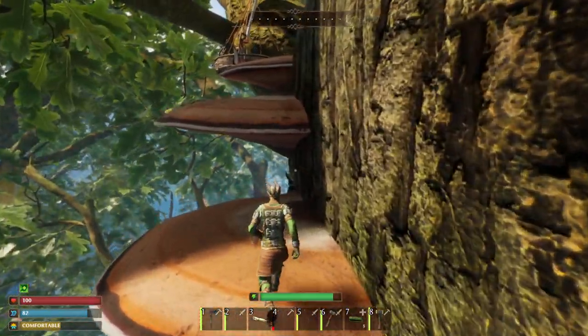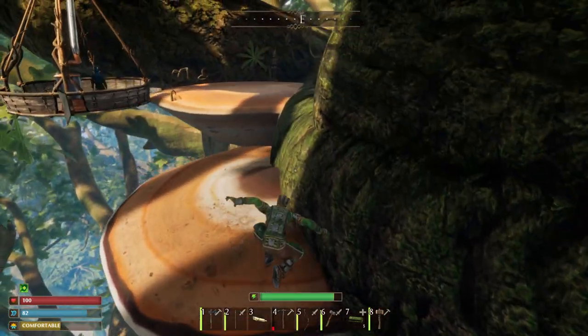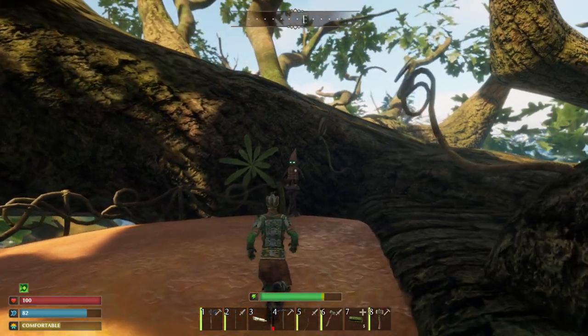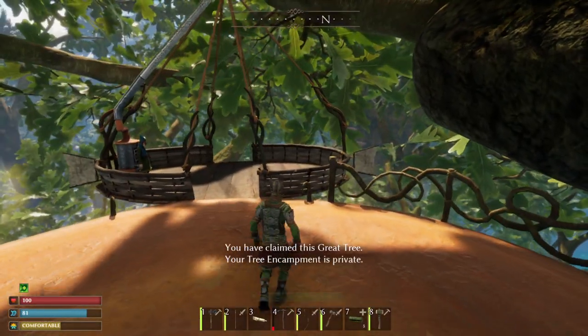It keeps the character fully safe and allows you to play around in a zone near a tree base and then move your tree base as you deem necessary. And the game just does not make that clear from the get-go, unfortunately. That was close — flying sideways — and there we go, there we have it! So now we simply talk to this fella here and say, hey, I want to claim this tree. You have claimed the tree.